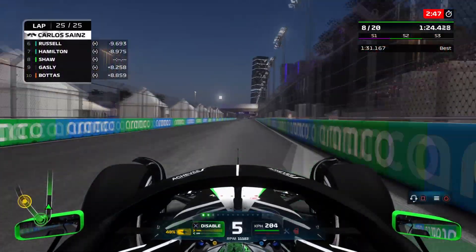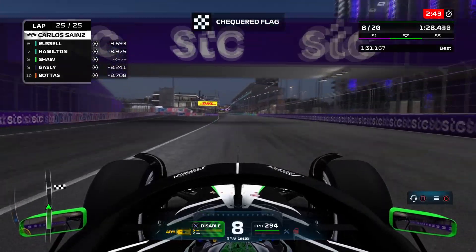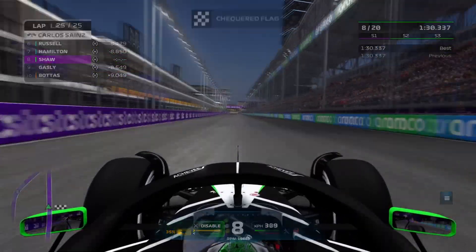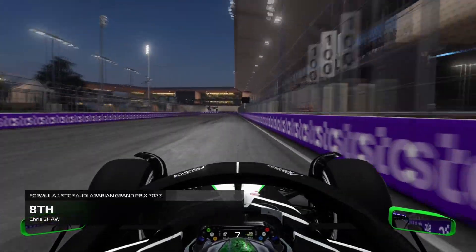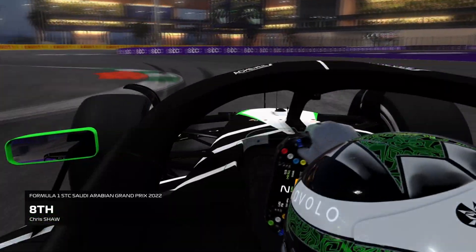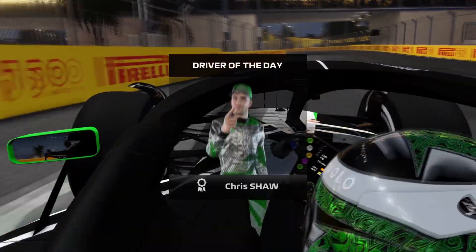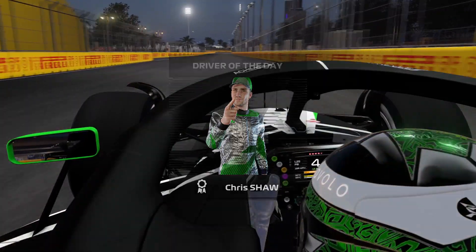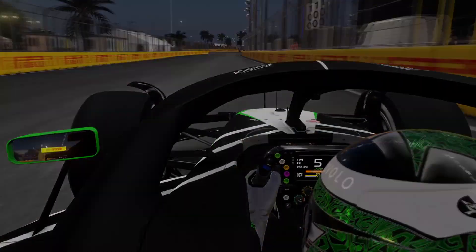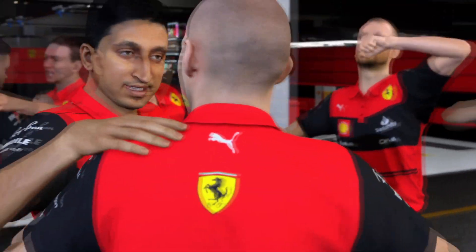Norris ends up P12, so unfortunately no points for our teammate this race. We come through for P8 - we absolutely pushed as hard as we could on that final lap and get the fastest lap of the Grand Prix, which I was not really expecting. We just pushed like crazy that final lap and put in a great lap for fastest lap of the race. That's an extra point for us - five points coming our way, and driver of the day as well. Not too bad. And that brings the Saudi Arabian Grand Prix to a close.